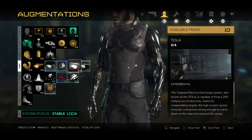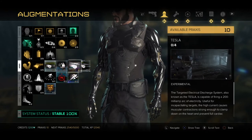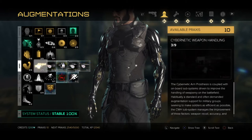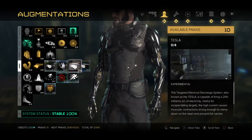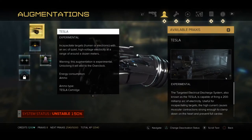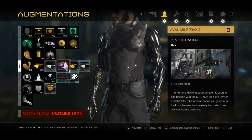Hi, Tony Pearson here today, and I'm going to show you how to activate and deactivate all your implants or augmentations on Deus Ex: Mankind Divided. So what you're going to want to do is pick one of these ones that you haven't used before. So this Taser one here, I'm going to go ahead and purchase that by pressing the X button on PS4.